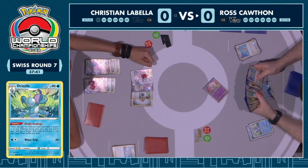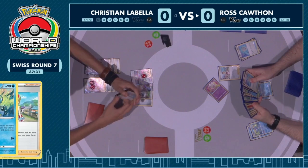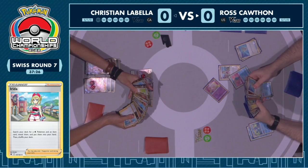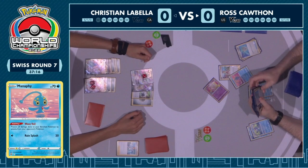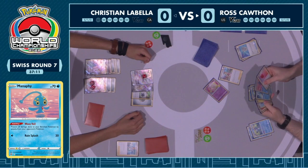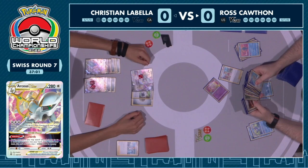The way Ross's deck is built, he actually can attack with Radiant Charizard pretty quickly. It requires specific cards — between Magma Basin, Raihan, and Twin Energy, you can get four energy onto a Radiant Charizard in a single turn. But this turn was going to be awkward for Ross no matter what. The Arceus Duraludon deck forces your opponent to take more prizes than they want to — if they have to go through the Arceus V-Star, those are almost wasted prize cards because you still have to knock out both Duraludon VMAXs.